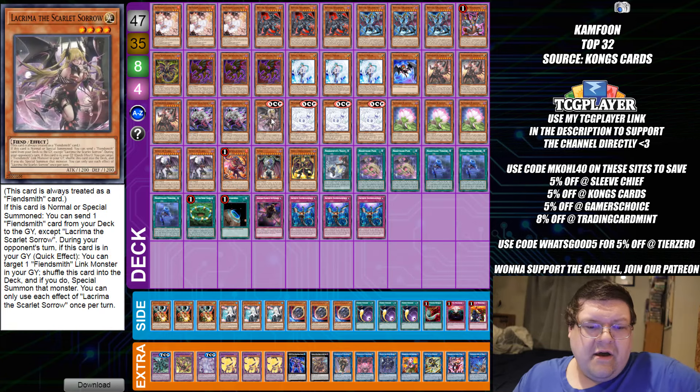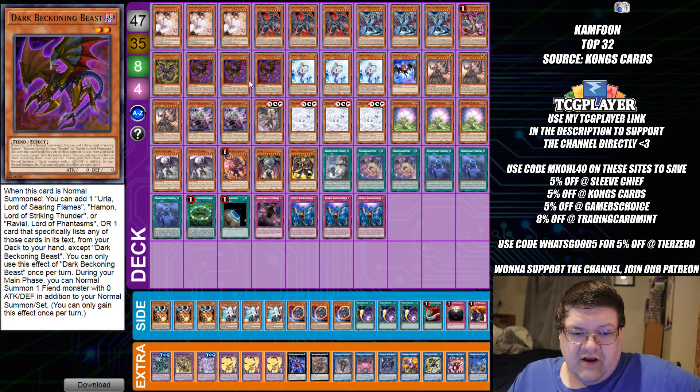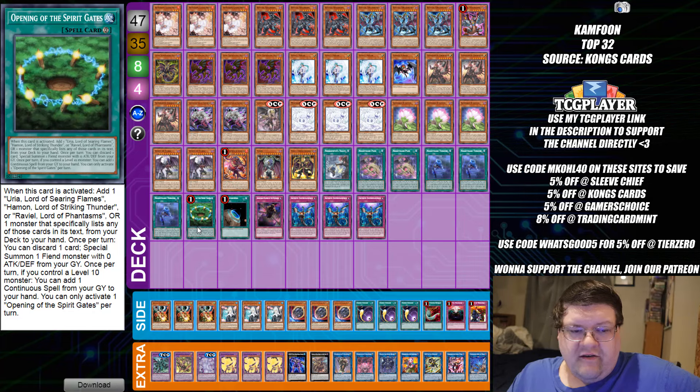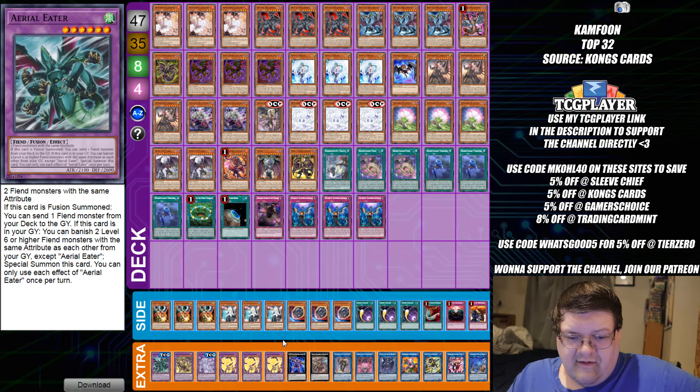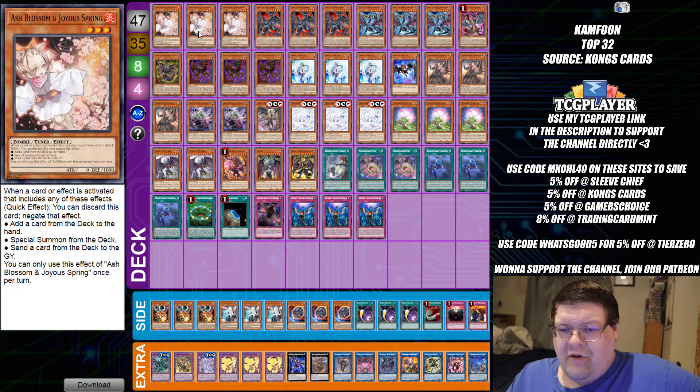Moving to placements 17 through 24 — we do have more Yubel here. This build's playing 47 cards and we are packing in the Lacrima. You do see all the standard Yubel variations. We're doing Triple Dark Beckoning Beast to the one opening here, which is fine in terms of ratios. You do see the Nightmare Thrones in here as well. Most of your ratios have been pretty much set in stone with this deck.